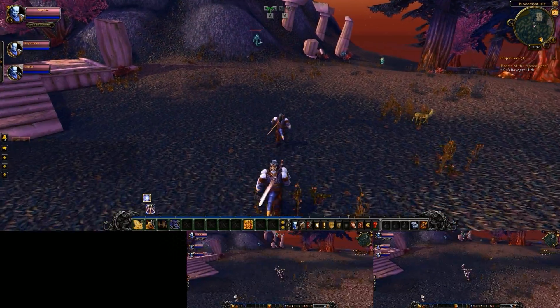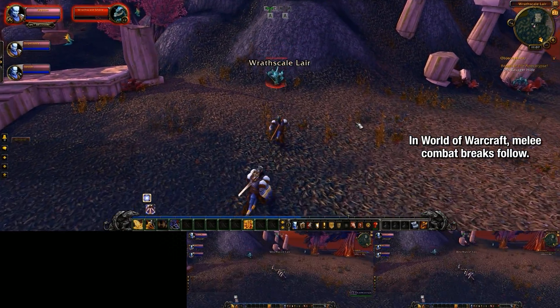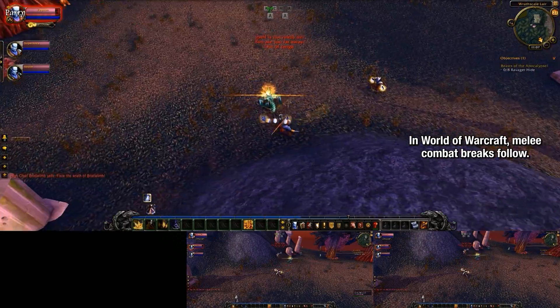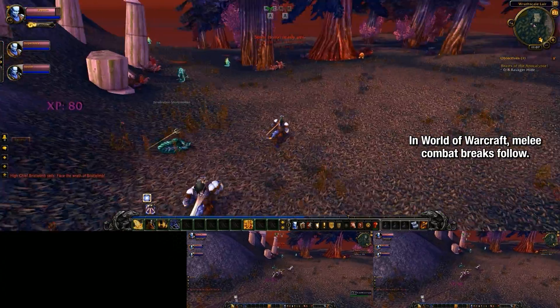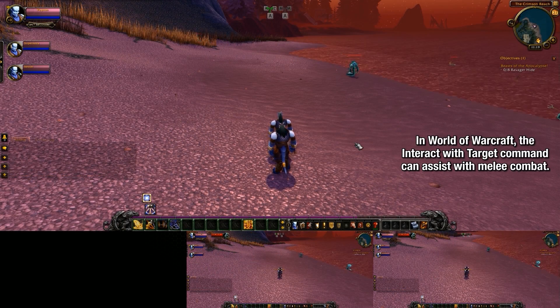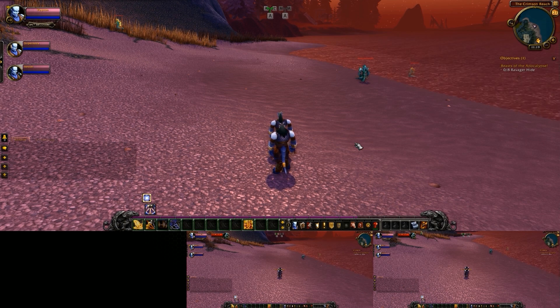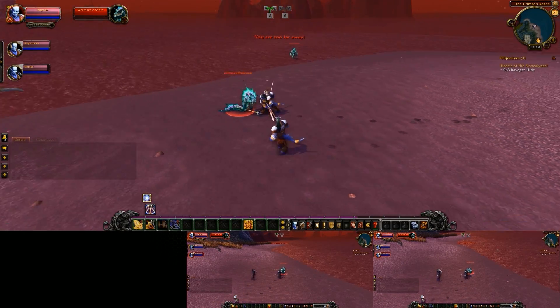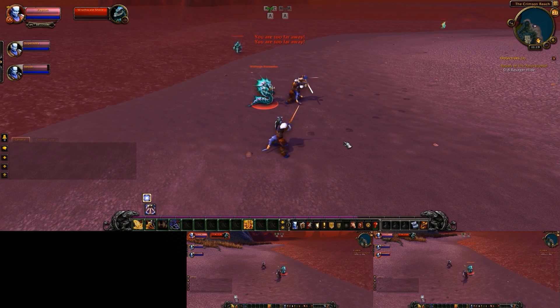World of Warcraft is one of the games where melee combat breaks follow, so if you're going to use this particular method, just know that you'll need to keep pressing your follow key if you're moving the enemy around a lot. However, in World of Warcraft, you can also use the interact with target command paired up with click to move in order to make playing melee classes a bit easier.